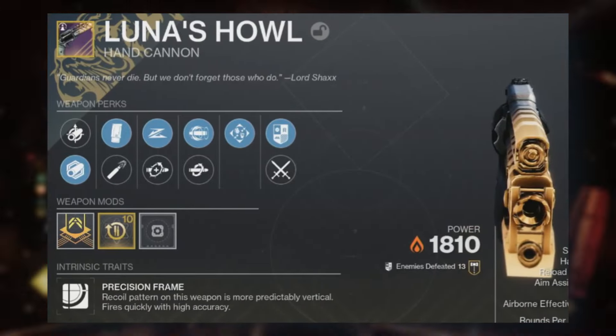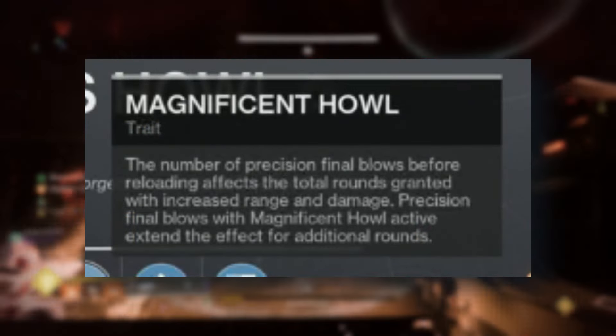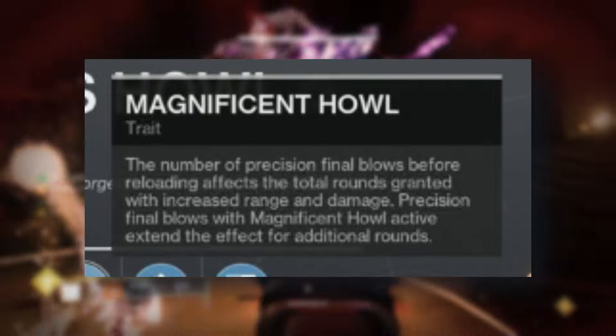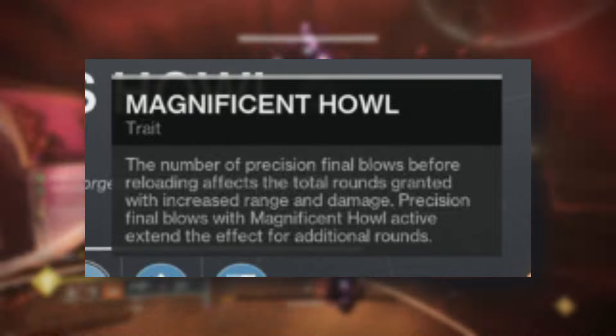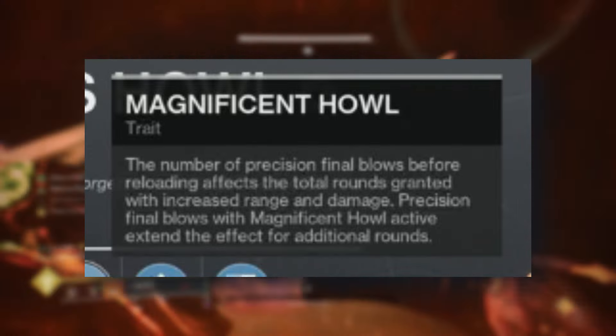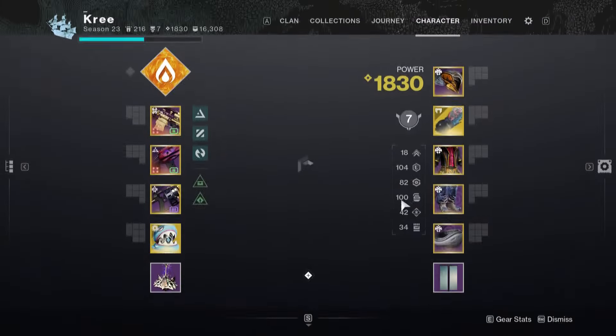For Luna's Howl, they went ahead and reworked the Magnificent Howl perk. Now it kind of acts like a legendary version of Hawkmoon: the number of precision final blows before reloading affects the total rounds granted with increased range and damage. Precision final blows with Magnificent Howl active extend the effect for additional rounds.